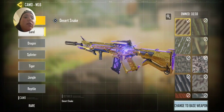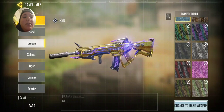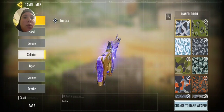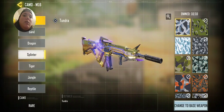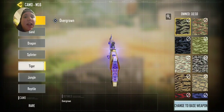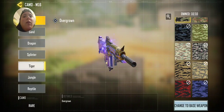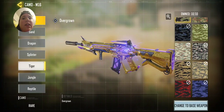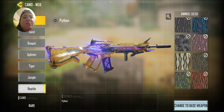By the way, these kills — it doesn't matter where you shoot them or whatever, you just have to get kills. This one is hip fire — you have to get hip fire kills to unlock it. And I think this one might be long distance shots, this one is headshots, this one might be no attachments, and then this one is full attachments on your gun.